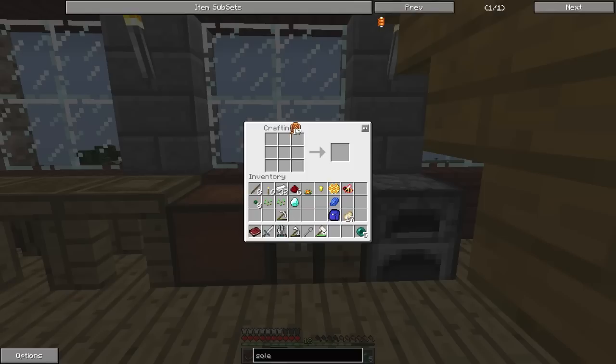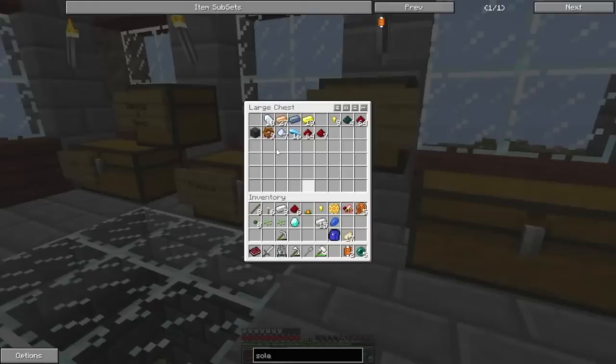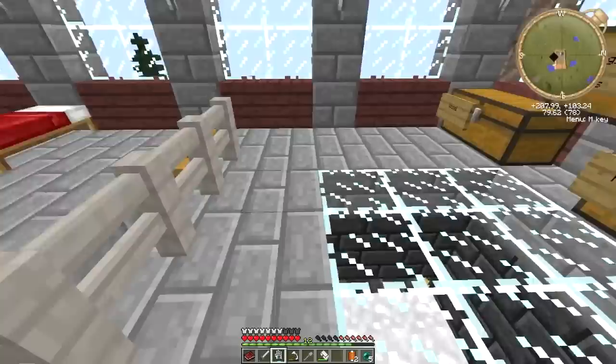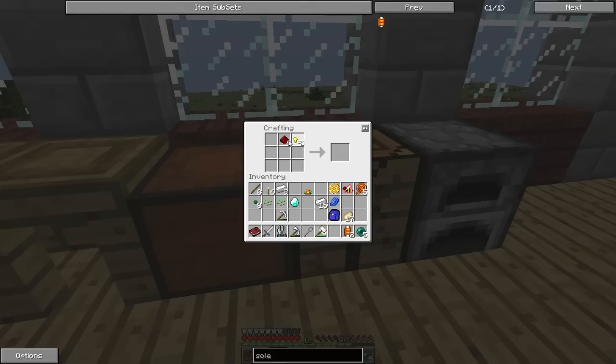Redstone in the middle — boom — there we go, we've got 17 wiring. We've got two solenoids so we need to get some more wiring, which means we're going to need some more iron ingots. Let's look in our storage — we need some more gold too. Back to game there we go. What was it we needed? Ah yes, wiring — redstone in the middle — boom boom, there we go, 45 wiring. That is a lot of wiring.